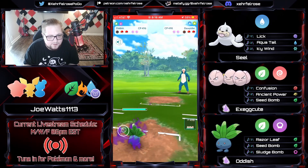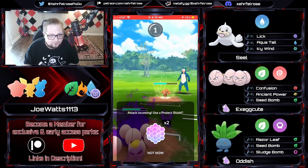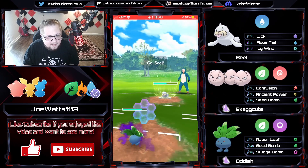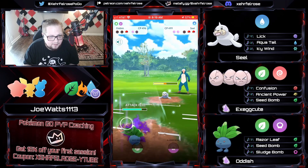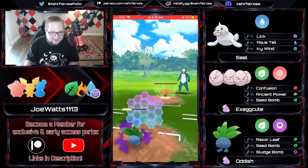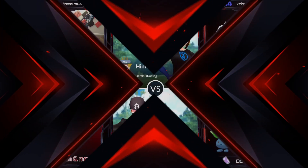Oddish comes in and with one Razor Leaf deletes the rest of the Dewpiter, and Vulpix comes in — we've seen this scenario before with two shields. The Execute can just farm straight through this thing. It's got Quick Attack and not Ember, so the Oddish is going to be able to tangle with it with shields. The Seal having the Icy Wind does put a bit of a problem into Oddish's plan, but with the shield I think we see a full farm down. Weatherball goes through, and the opponent's not at two charge moves. That's going to be a good game.